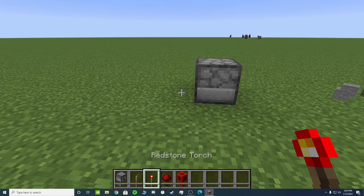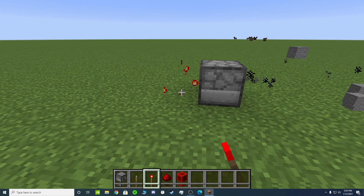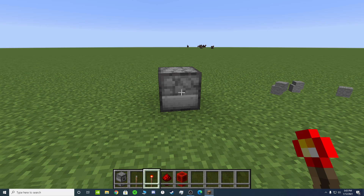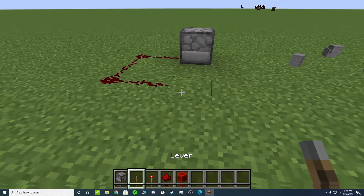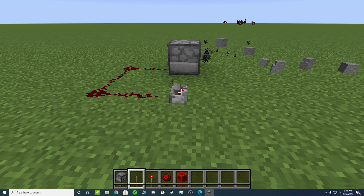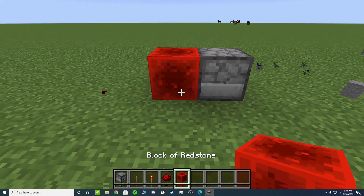Now you can also put a redstone torch there and break it — just like that. Easy. You could also put a redstone trail, put a lever, connect it, and do this. Or you could put a redstone block, which powers it directly.